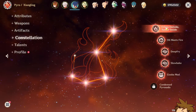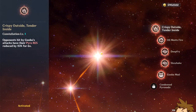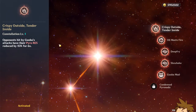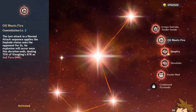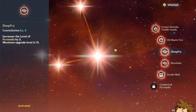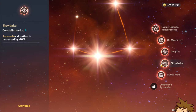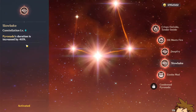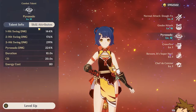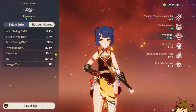Her constellations are actually pretty impactful. C1 gives you pyro resistance reduction — if Guoba's attack hits once, you get basically a 15% damage bonus. C2 is not really important, you can skip it. C3 is really powerful because it gives three extra talent levels to your Pyronado. C4 is probably the most important, giving you a 40% damage buff and four more seconds on your Pyronado, which is massive, and it also reduces the effective cooldown.